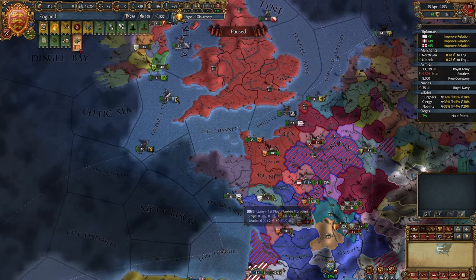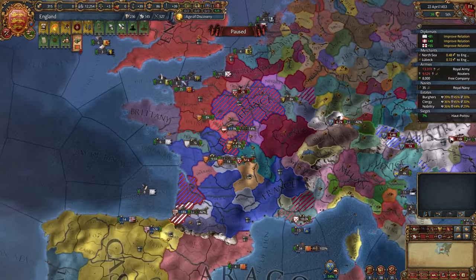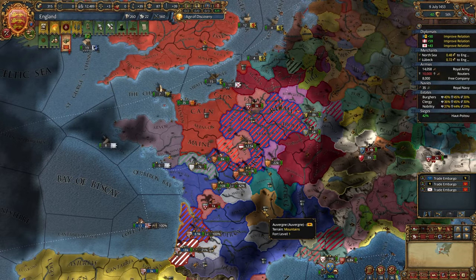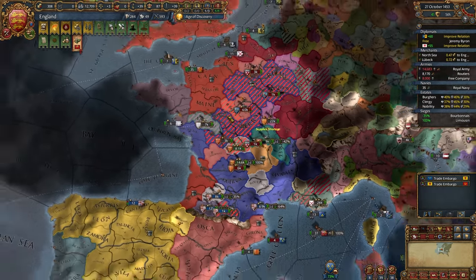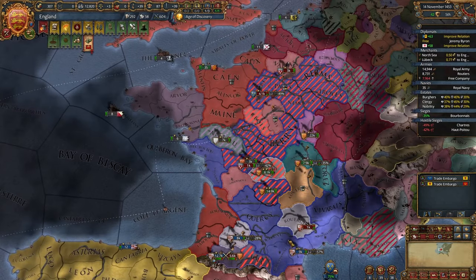France got port mil-tech early and I had to get double my force limit just in mercenaries. Could be worse though — France could have declared earlier, so I couldn't call in Austria and Castile. Austria has peaced out, not bad. I think we can peace out on 31st December and aggressive expansion will be reduced by a few points, which would be enough to prevent any coalition.